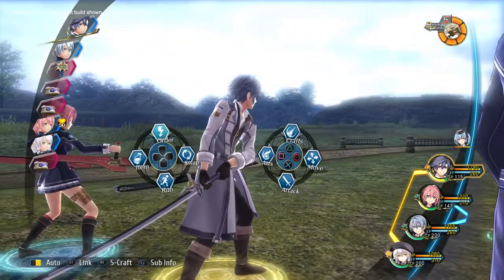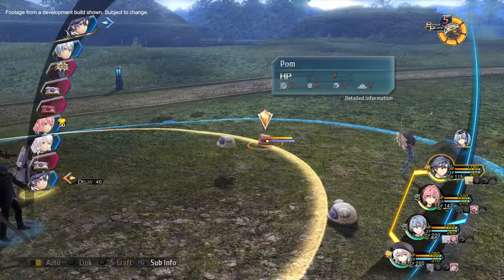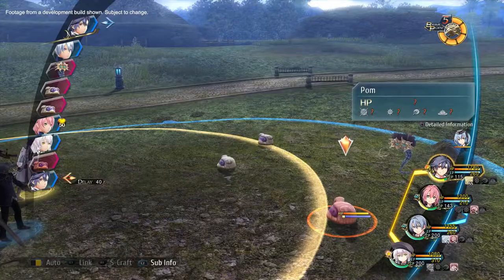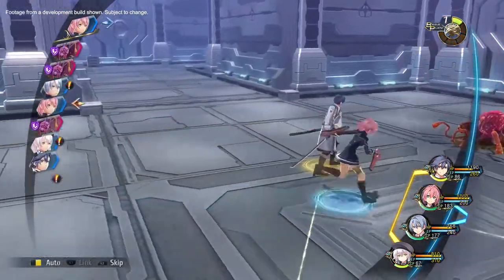Select Attack to choose a single target to attack. You'll also need to consider the distance they can travel in one turn, as represented by the yellow circle. With Move, you can strategically place your character on the battlefield.